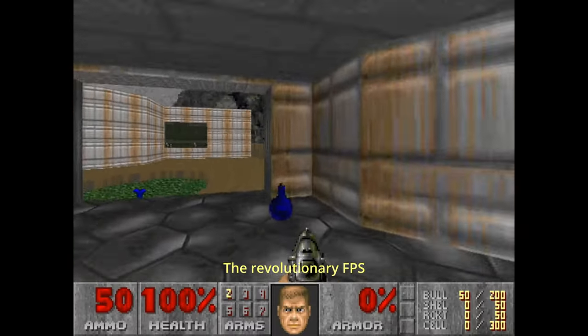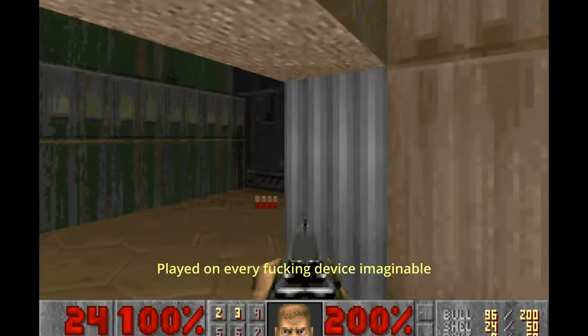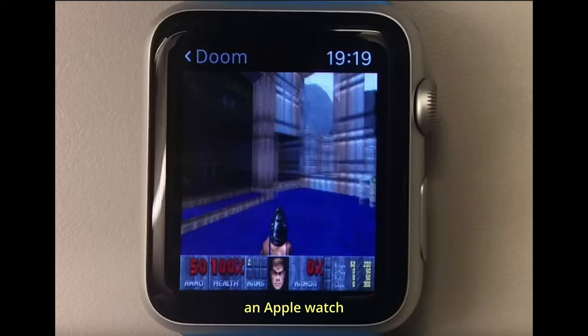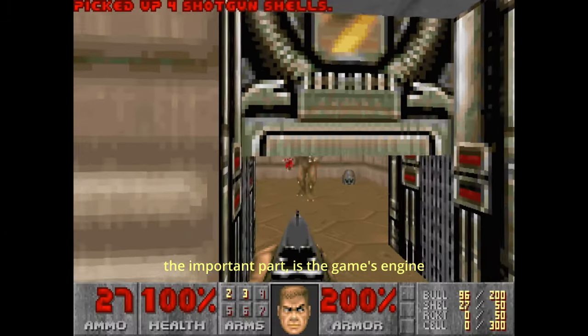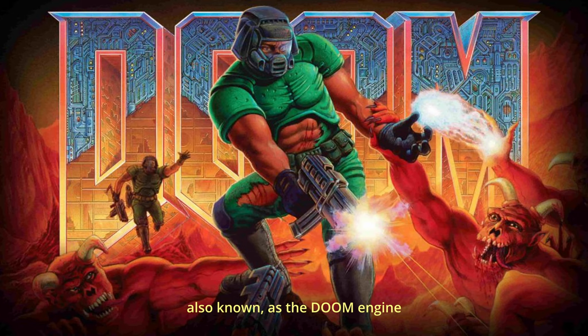Doom — the revolutionary first-person shooter developed and published by id Software, played on every device imaginable: a microwave, a treadmill, an Apple Watch, a vape, a pregnancy test. The important part is the game's engine, id Tech, also known as the Doom engine.